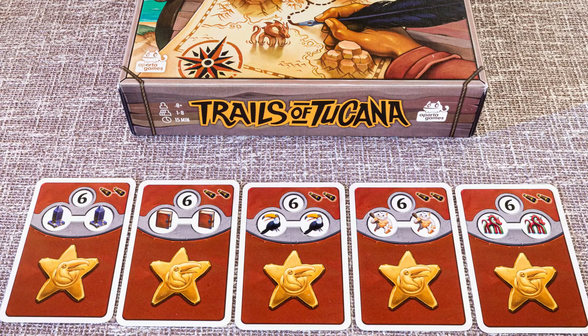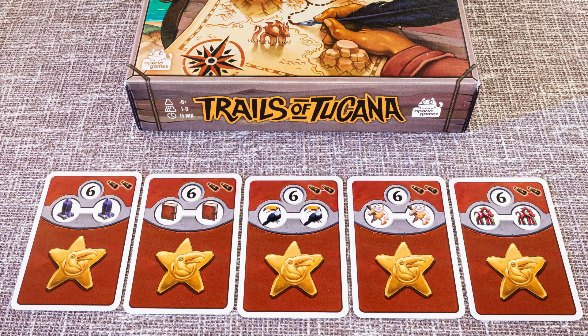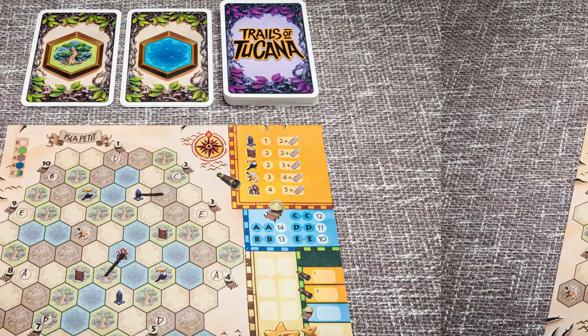There are 5 different sites to see on the island and each one can be found twice in different locations. Sites such as a Toucan, a Yeti or a sea monster can be found in the game. Players should use their revealed territory cards to not only connect harbours but also to connect these different sites back to their harbours to score mid game and end game points.